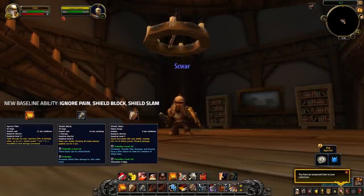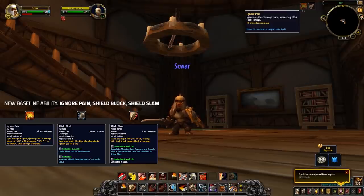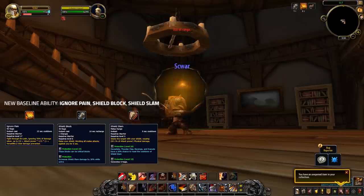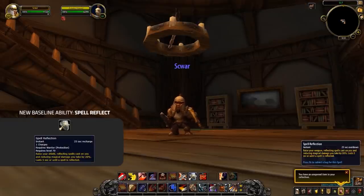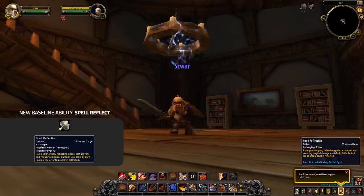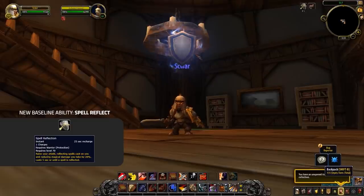Whilst not back in its full original form, all specs of Warriors are now actually getting a few old defensive stance abilities back, including Shield Block, Shield Slam, and Ignore Pain, which can only be used with a shield equipped. This means Warriors will be able to equip a Sword and Board and be a little bit more durable inside of PvP combat. On top of that, all Warrior specs are now getting Spell Reflect as a default, so you won't have to waste a PvP talent to get it.